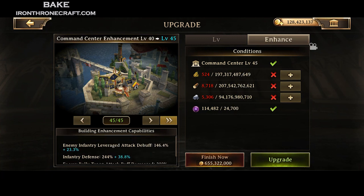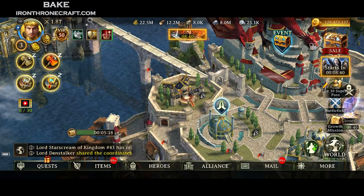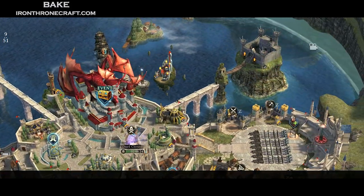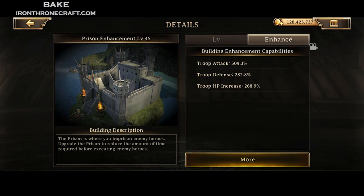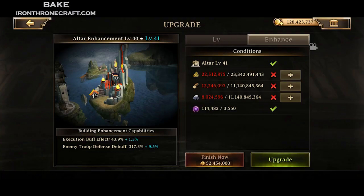So your Command Center and your wall — and your warehouse, which reduces cav leveraged attack. Based on what troop type you are, if you are single type, this is the single most important building for you: whichever one reduces the leverage. After that, your prison gives you very large troop attack, defense, and HP. Fully enhanced that's 509, 282, 268 from prison. So what I recommend is: whatever troop type you are, do the leverage debuff on that first. After that, do the prison. After the prison, do the single-type troop building.